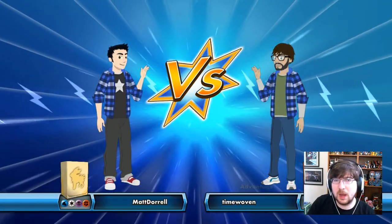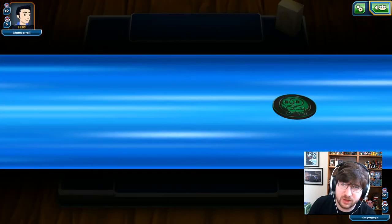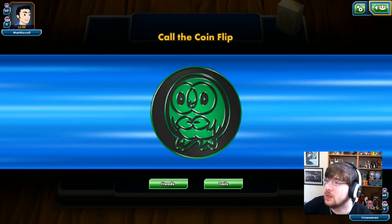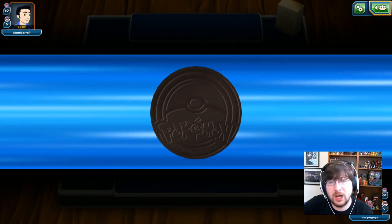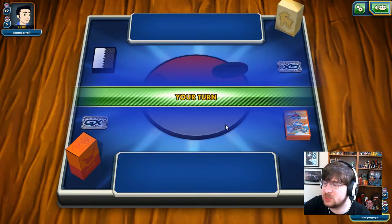First match for Passimian is against Matt Durrell playing a water, colorless, psychic, fighting deck. I don't know what to expect yet — could be anything, could be Passimian, could be running Remoraid. We are going to go first here.